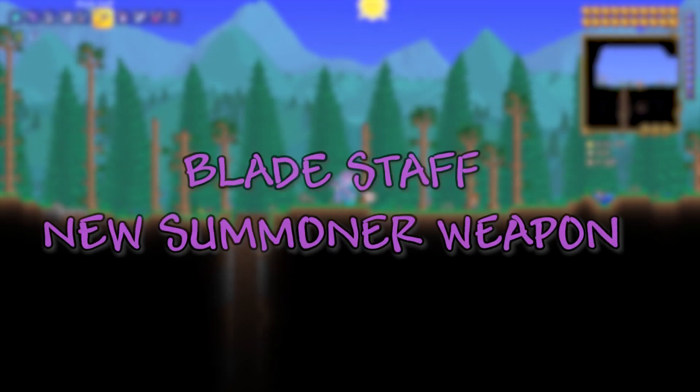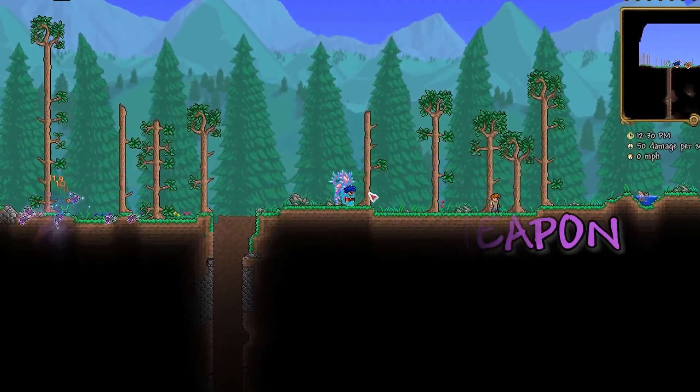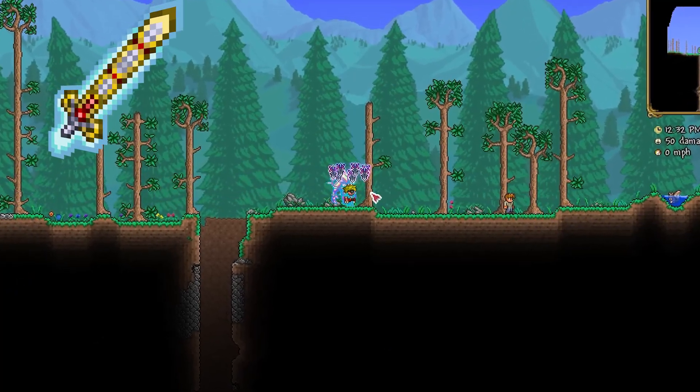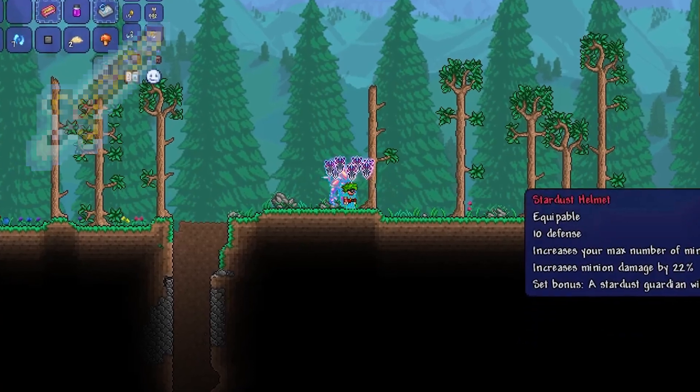Hey guys, Luke from DLM, and today we're going to be looking at the Bladestaff, which is a new summoner weapon. This drops from enchanted swords in hard mode in the Hallow Biome, and it is kind of the baby brother to the Terra Prisma.